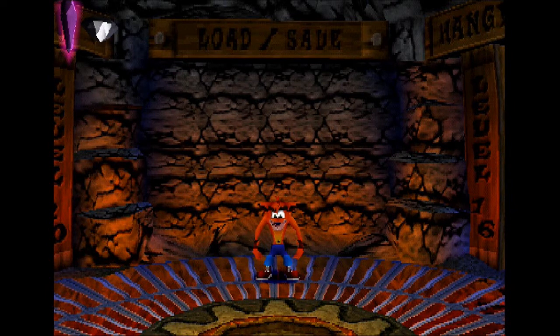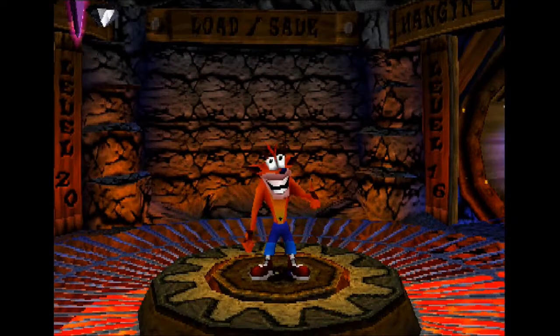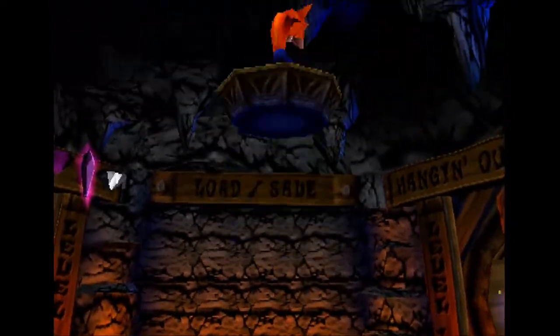We've completed Warp Room 4 and are ready to make our way upward. Cortex wants us to give him the crystals now, and has sent his lackey Enjin to come and collect them. So instead of giving them to him, let's go punch him in the throat!